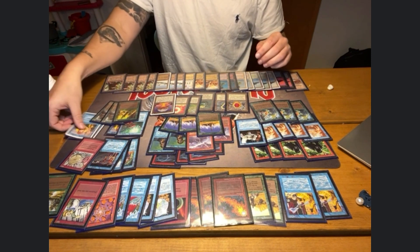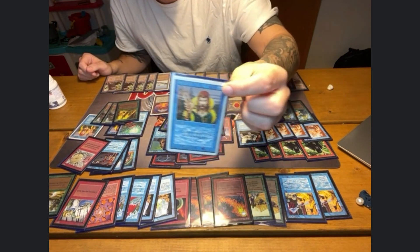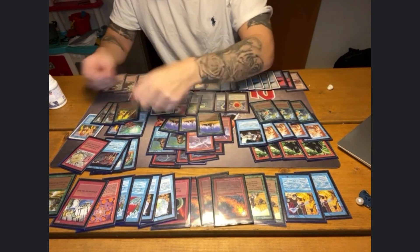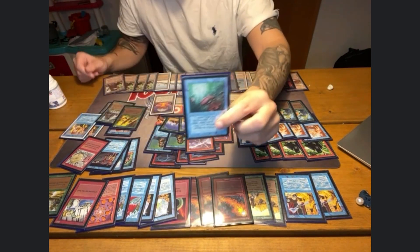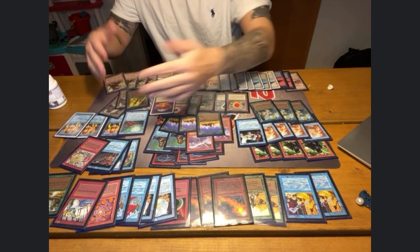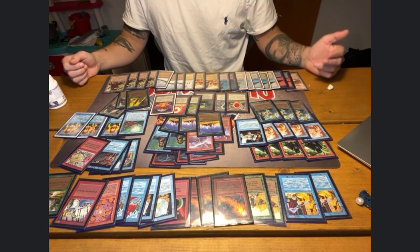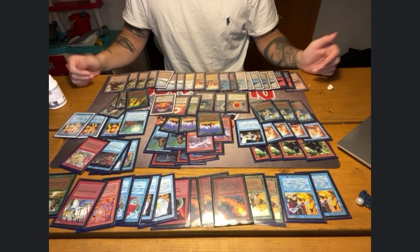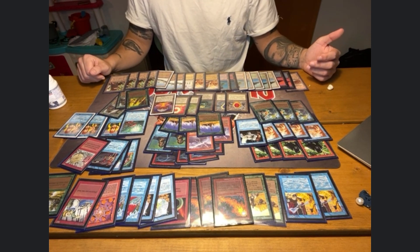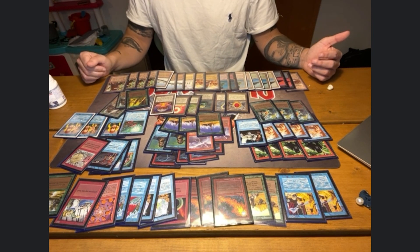It does also play three Counterspells, so it's not all-in all the way — it's a bit more controlled in some lists. But I have chosen three Counterspells and one Mana Drain, to answer for example the one-of City in a Bottle if it finds a way into the main. So I have chosen four counterspells total to smooth out the game.